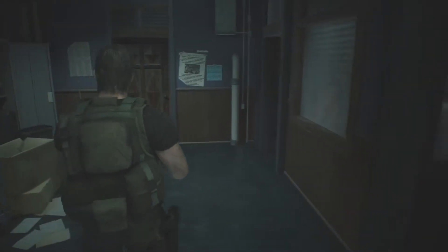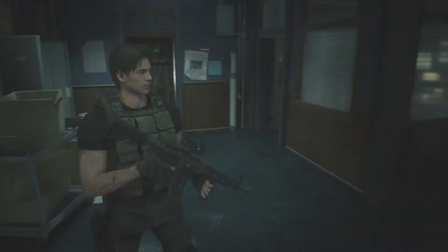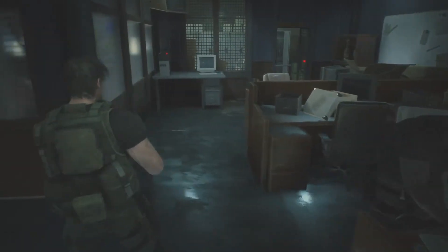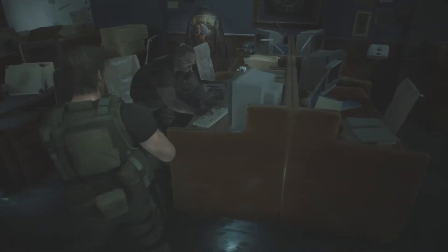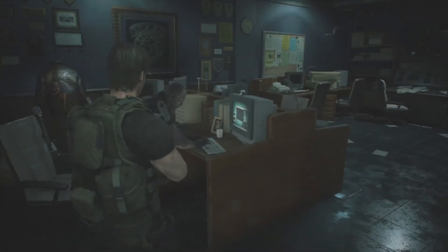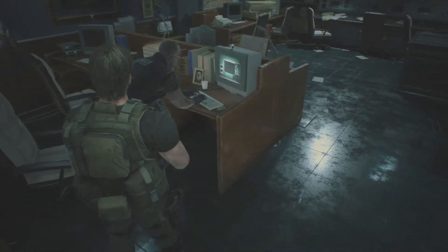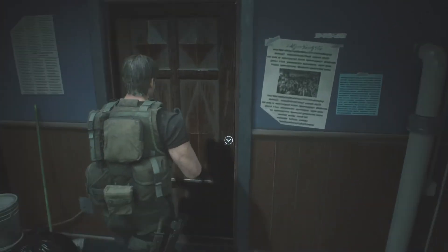Hello, this is Cheeto Unlimited, and welcome back to Resident Evil 3 Remake. We last left off having just gotten on the train to safety — or so we thought — until Nemesis decided to say, nuh-uh, you don't get to leave. Now we've just gotten to the STARS office and learned of Nathaniel Bard, and our buddy Tyrell is trying to figure some stuff out. Let's see how much more of this place we can explore.